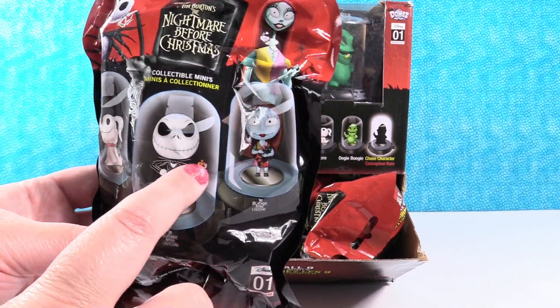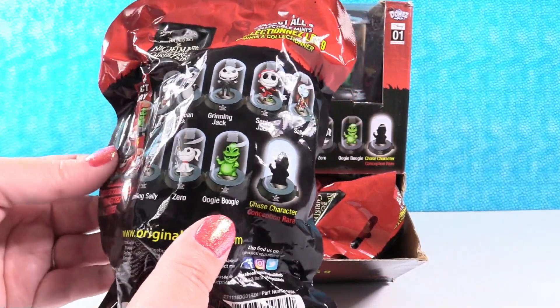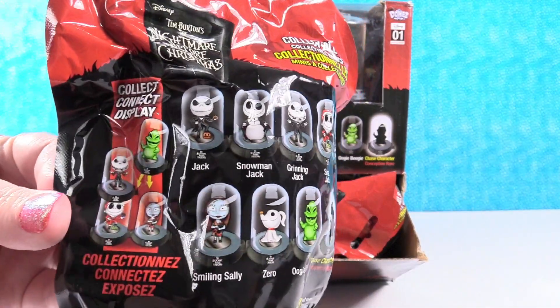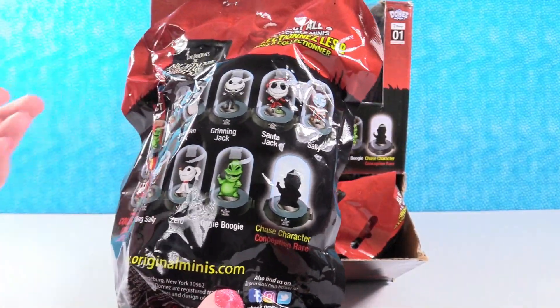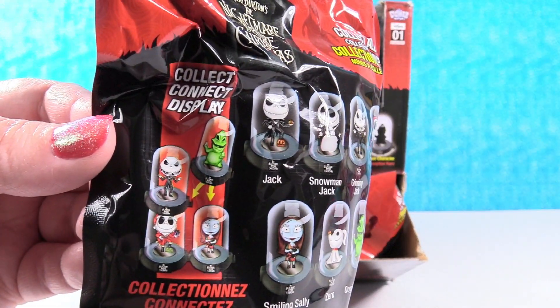I love this one of Jack standing on the pumpkin with the little pumpkin in his hand. I think I want to say Santa Jack. So here are the ones we can get on the back. There are nine different ones in the series, including a chase character. And like all the domes, you can connect these together and display them, like you see right there.